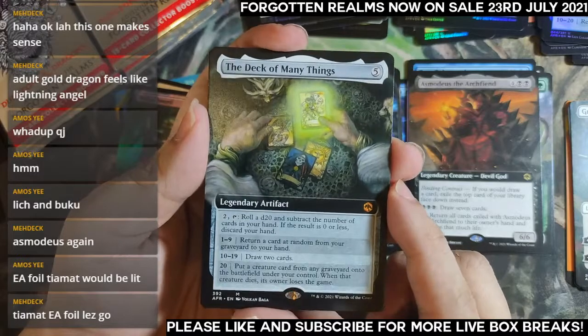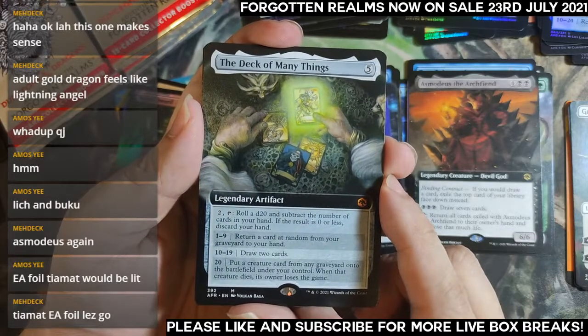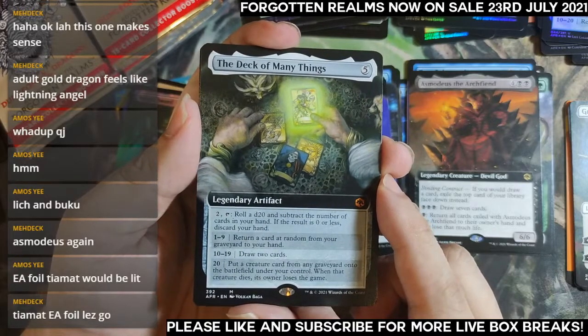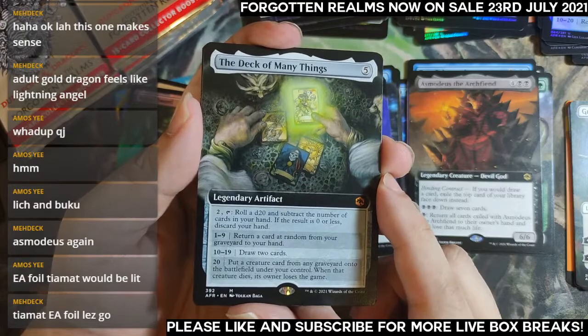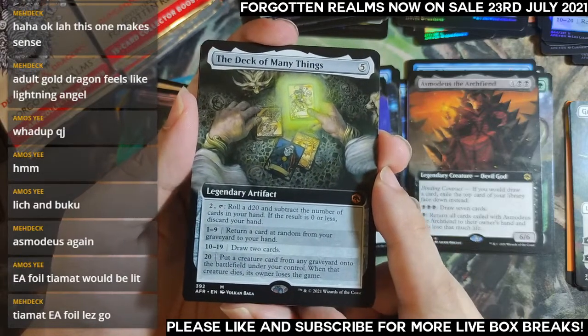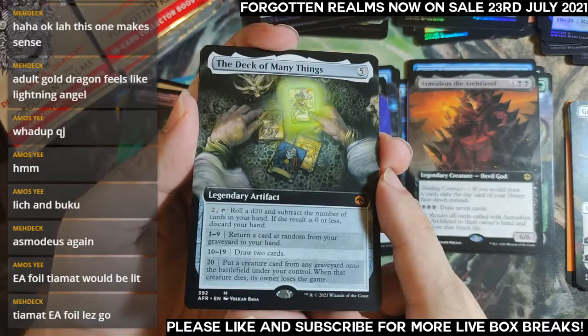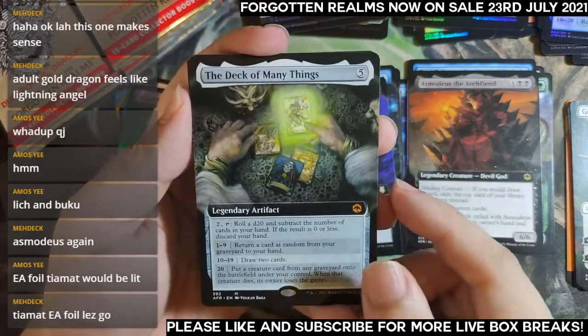Roll a d20 and subtract the number of cards in your hand — if the result is zero or less, discard your hand. Ouch. Return cards at random, or draw two cards, or if you crit, put a creature card from any graveyard onto the battlefield under your control. If the creature dies, that player almost loses the game.